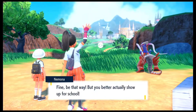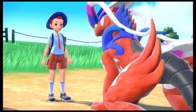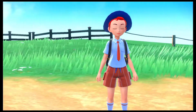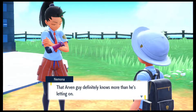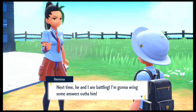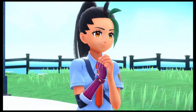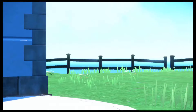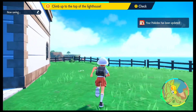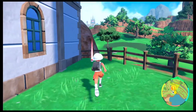You cannot just leave us like that. Fine, be that way — you better actually show up to the school. What a weirdo. I was not expecting that, but I'm really glad that we were able to get Koraidon right here into our party. That Arven guy definitely knows more than he is letting on. Nemona says next time they battle, she'll bring some answers. Now that we got Koraidon, we were gonna climb up the lighthouse. Can't wait to show you the view of our school. I am also interested in the lighthouse, but definitely interested more in seeing what items we have around here. There is another item right here — we did get a revive, which is quite helpful.